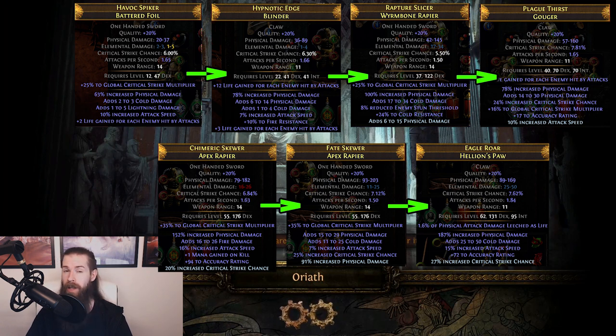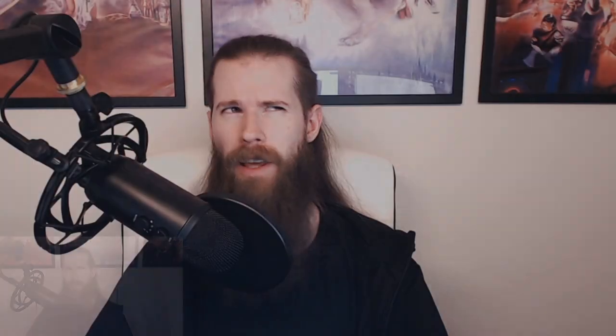At level sixty-two, if you can afford Bloodseeker, Touch of Anguish, or Wasp Nest, use one of those instead of a rare claw. For all other gear slots — helmet, boots, gloves, armor — you're mainly looking for life and resists. You can get damage on gloves as well, and the unique versions of those items offer damage modifiers. But generally on non-weapon slots, life and resists are the priority.